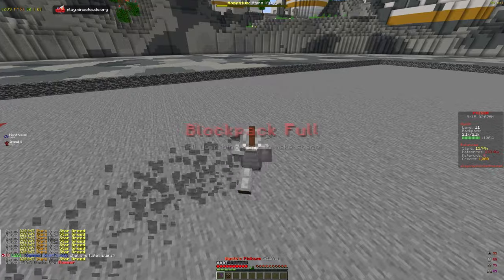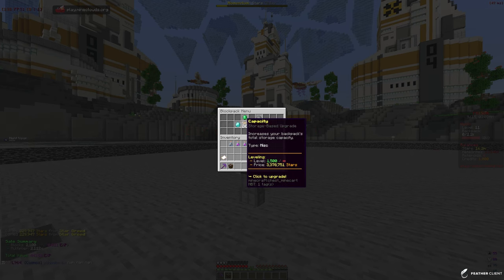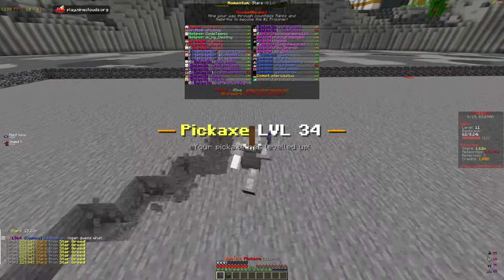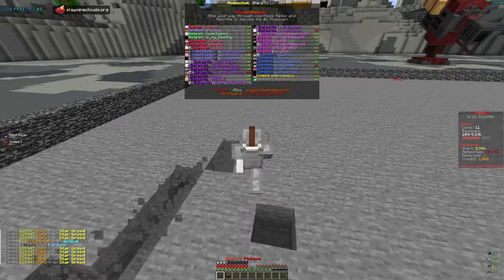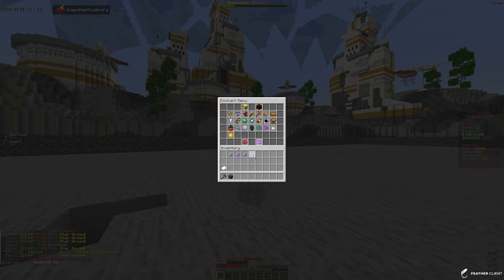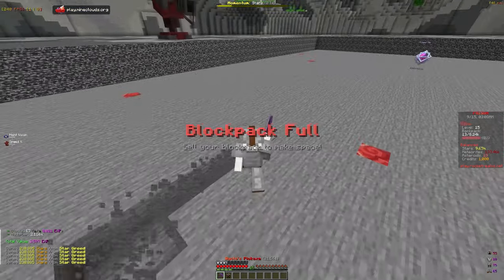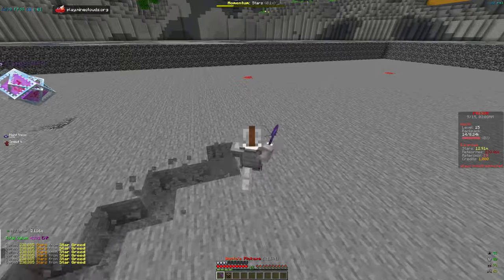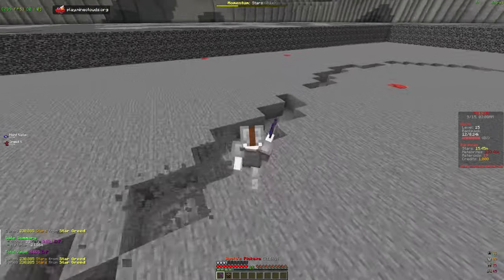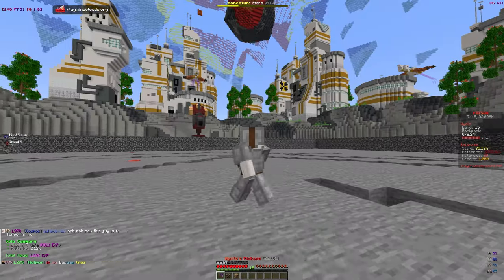We only have 1,000 out of 10,000 hammer enchant levels, so it isn't super useful yet, but once upgraded we'll be very efficient at mining. We need to upgrade our backpack because it's filling up way too fast. We put some more stars in and can now hold 8k blocks. I did enable auto-sell, which helps get rid of blocks, but sometimes breaking a whole layer doesn't collect everything.